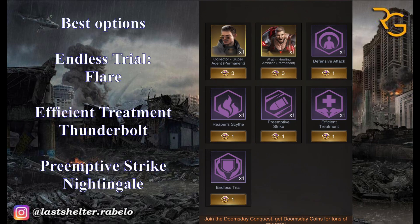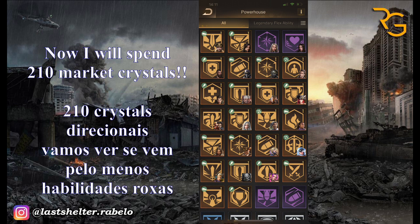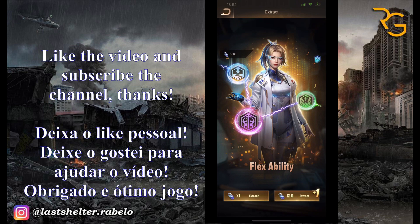Between the Flex abilities in the Apocalypse Shop, the best options and recommendations are: Endless Trial for Flair, Efficient Treatment for Thunderbolt, and Perimeter Strike for Nightingale. It is just a recommendation — the choice is yours. Now I will spend some marker crystals. Let's check if I get at least purple Flex abilities. Like the video and subscribe the channel — it's very important. Thanks, and good game.